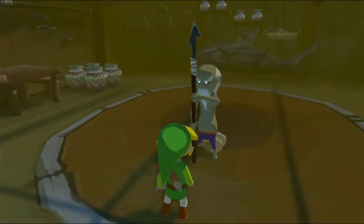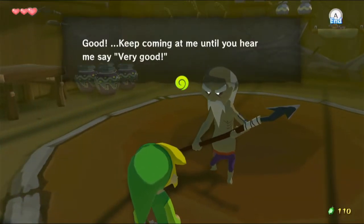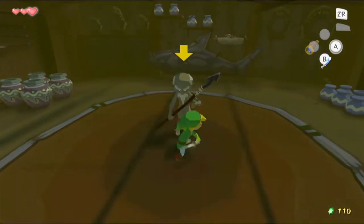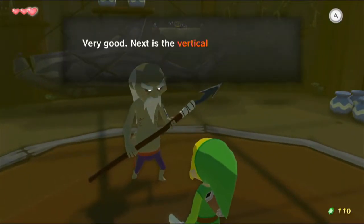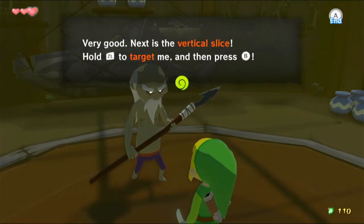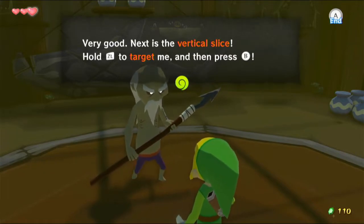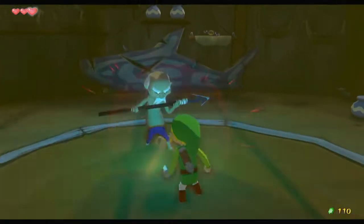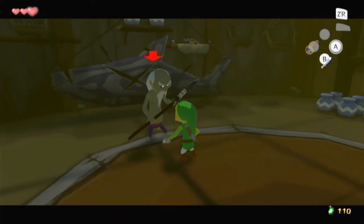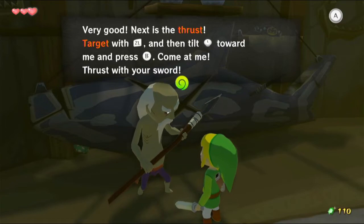Okay, just press B. Good. Keep coming at me until you hear me say 'very good.' So if we just keep mashing the button, we can keep slashing at him like that. Very good. Next is the vertical slice. Hold down ZL to target me and then press B. Keep swinging. So we actually do a different attack just by holding down targeting.